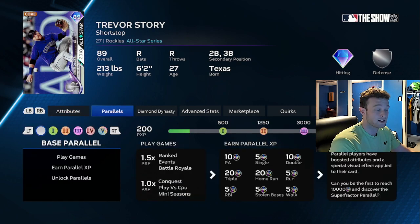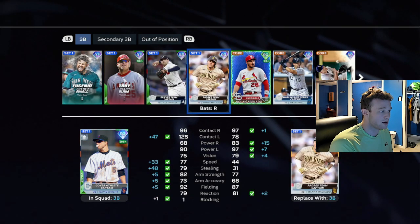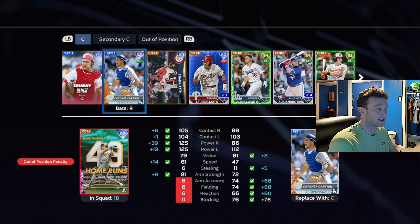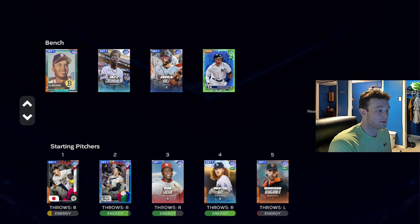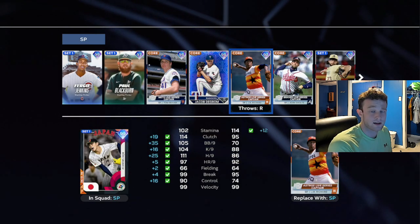Hitters have to get 200 parallel XP. Pitchers have to get 600. Unless it's a Captain — Captains have stat-based missions. Manny Machado might have to hit five extra base hits, or a pitcher might have to pitch so many innings or get so many strikeouts.